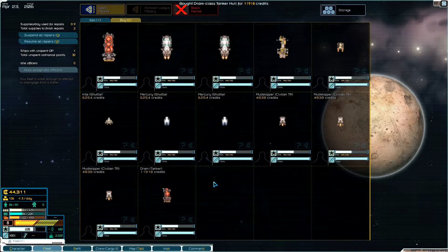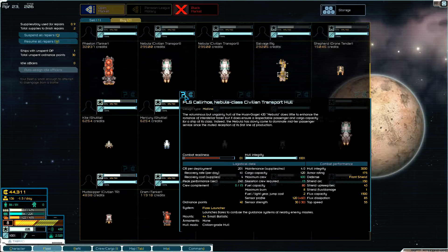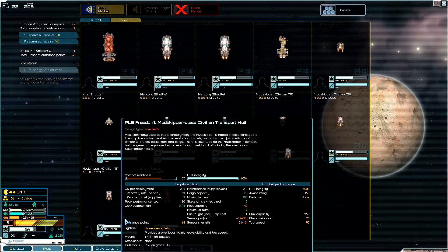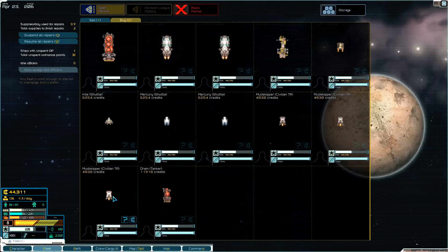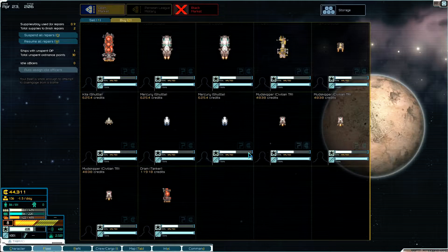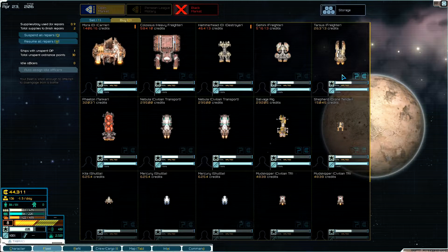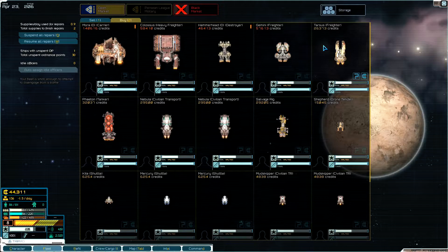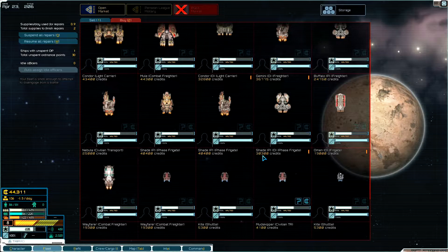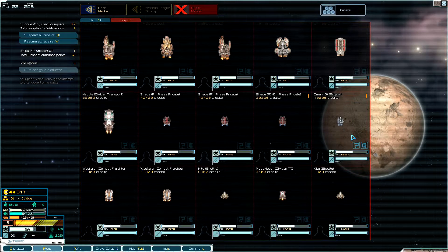I'm going to need some extra crew for that and I need some extra cargo hold space. This guy can hold 120 but he's expensive. I really need something smaller — this mud skipper can hold 70 extra cargo and he's pretty cheap, but I don't know if 70 is worth the cost. These shuttles only hold 20. There's a tarsus freighter that holds 300 but he's 26,000. On the black market there's a buffalo freighter pirate version — holds 300 for 24,000 — that's really what I need.